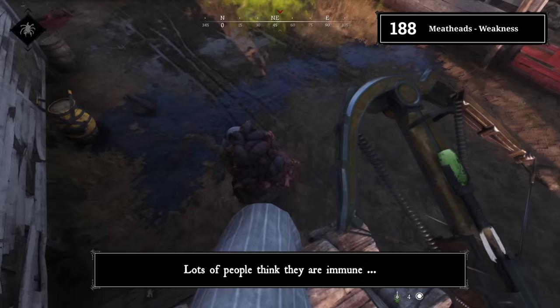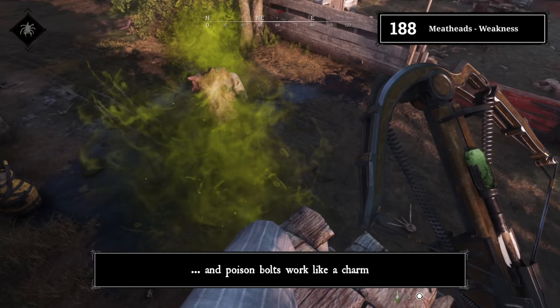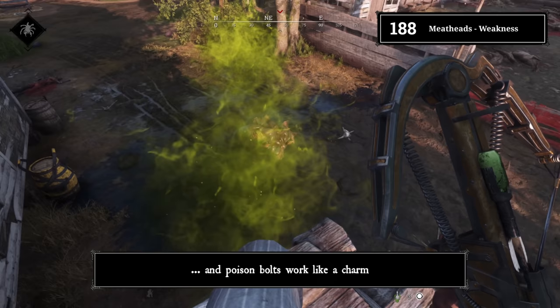Tip 188: Meathead weakness. They are weak to poison. Lots of people think they're immune, but they are not — they die pretty quickly to poison ammunition, and poison bolts work like a charm.